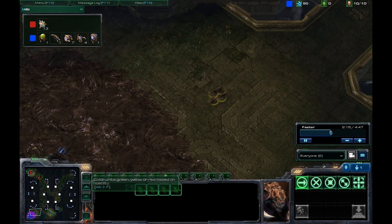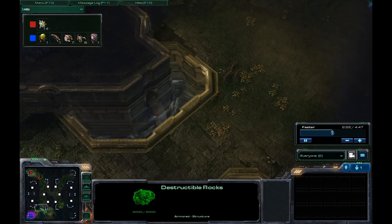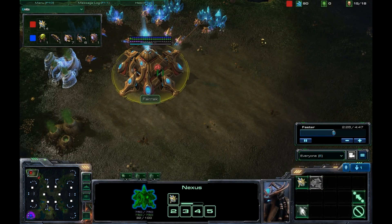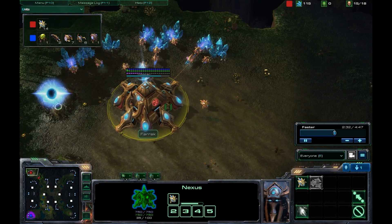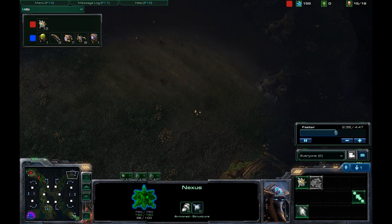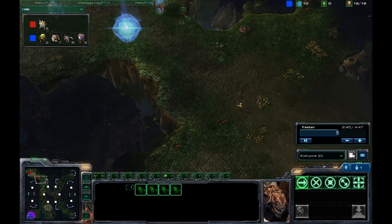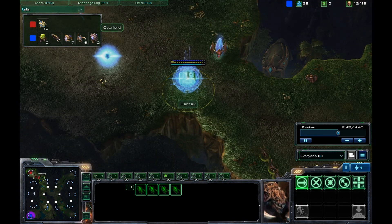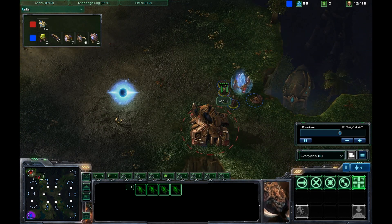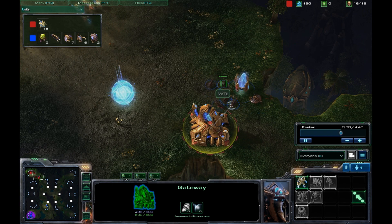The Zerglings are on their way. I scouted to the right and sent a drone off to the north to find out where he is. The quickest you can get to your enemy going from south straight up to north is 40 seconds. Going cross map to the top right or bottom right is 45 seconds — I counted it. So even if he did scout me, which he hasn't, it's very unlikely he'd be able to react fast enough. He's built that gateway fairly early — that's a pretty standard build.